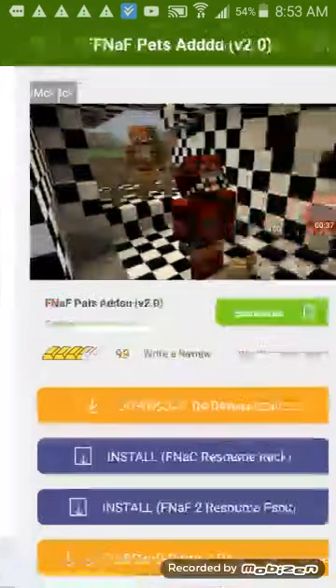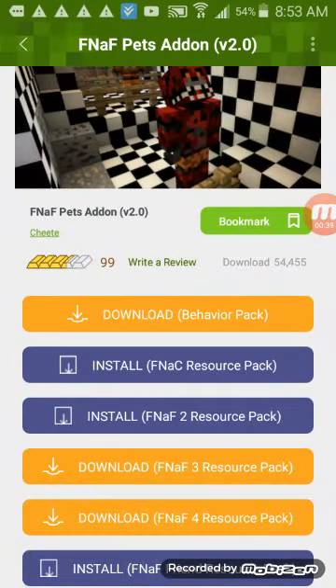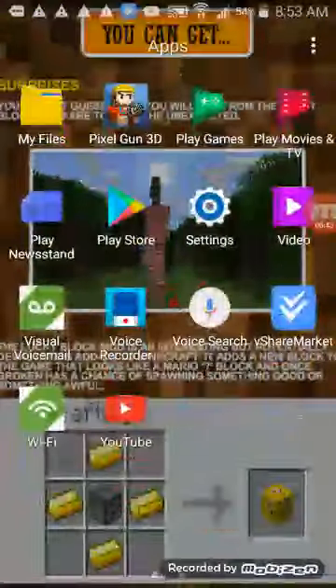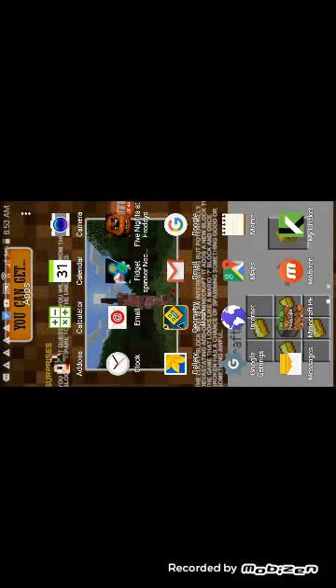It'll be showing you FNAF pets. And you will download add-ons for these too. When you download that one, you go to Minecraft. It'll be showing you the Minecraft, and it's going to show you the texture pack. Watch in there.